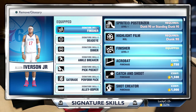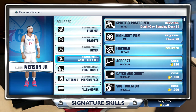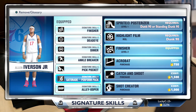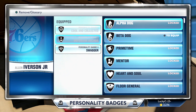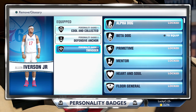My signature skills are Finisher, Dead Eye, Dimer, Ankle Breaker — which I might end up changing — Pickpocket, Posterizer, and I Looper. I might end up changing Pickpocket, I'm not too sure. The ankle breaker has done nothing for me really. My equipment badges are Cool and Collected, Defensive Anchor, and Swagger. Those are my personality badges.